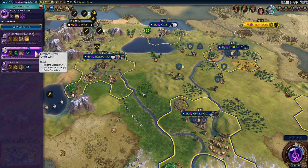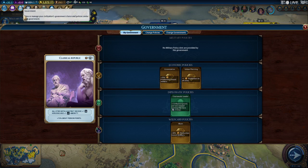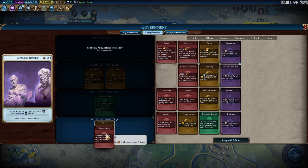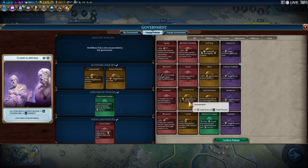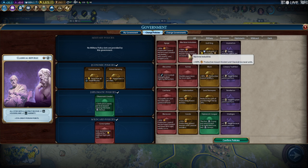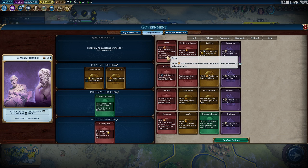New recorded history — knock that one out. We're going to switch our government too. It would be nice to keep building builders and settlers. Well, it's going to be 25 turns so let's do the maintenance cost and maybe some more gold, unless I plan to build some units — wouldn't be a bad idea. Well, I already did the two galleys so I don't need another galley. Or I could just buy another unit.